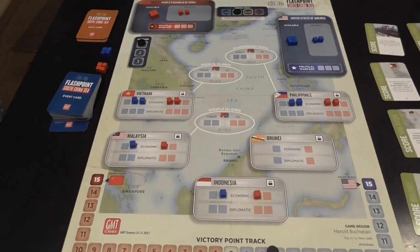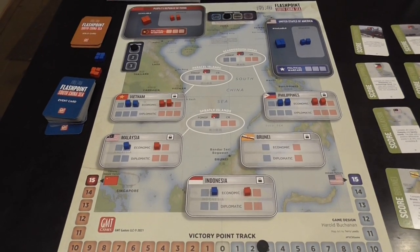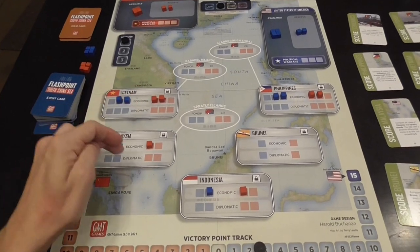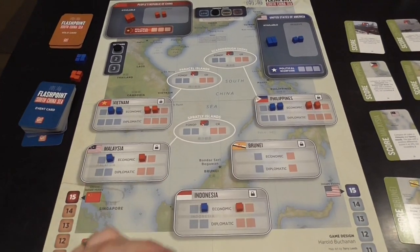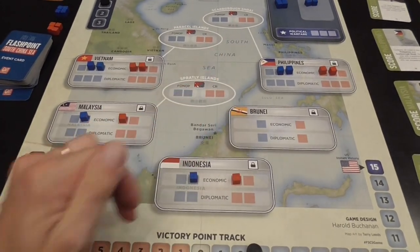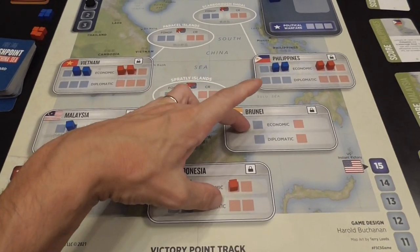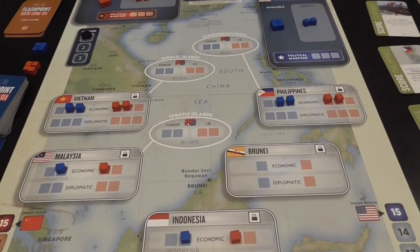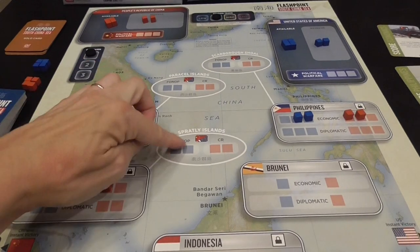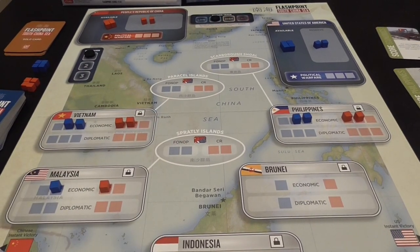So this is the board of the game. It is a very nice looking, clean looking mounted board. It represents five regions that the two players are trying to influence: Vietnam, Malaysia, Indonesia, Brunei, and the Philippines. Two regions only include land areas, but three other regions also have sea areas connected to them.